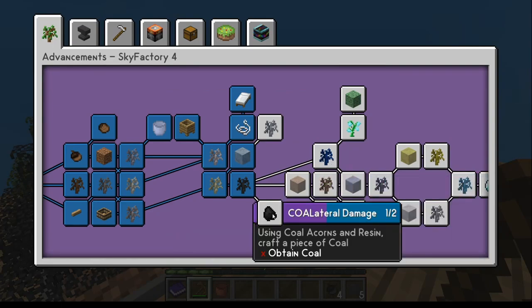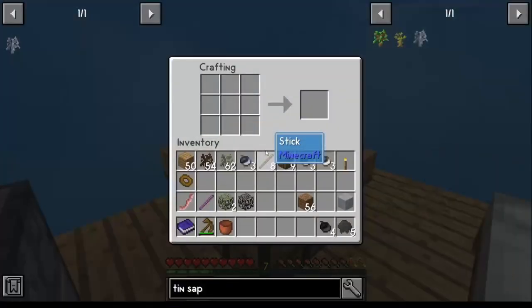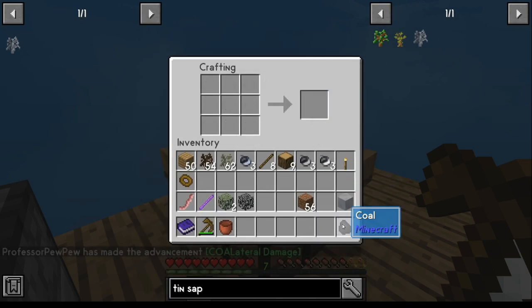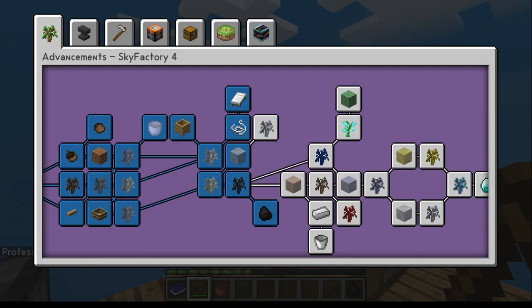For a piece of coal, just get the five resin and four coal acorns and go craft it — simple as that. And that gets that achievement, which leaves the ten sapling as the last one.